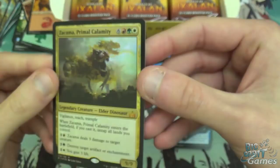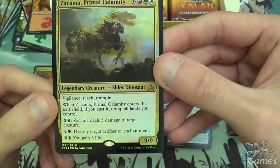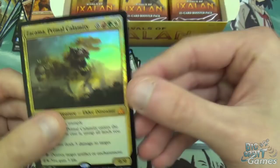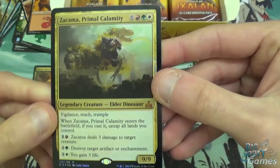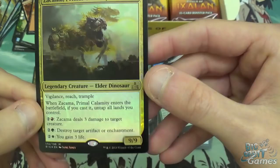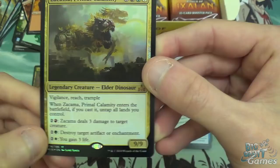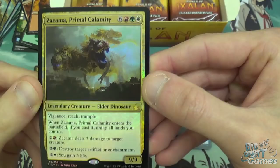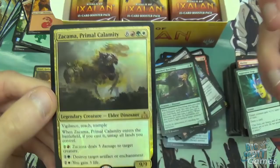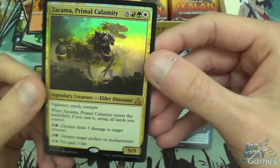Zacama, Primal Calamity — a nine mana Legendary Elder Dinosaur with Vigilance, Reach, and Trample. It definitely needs more keywords. When it enters the battlefield, if you cast it, untap all lands you control — that 'if you cast it' part is quite important, so no funny business in Commander with Deadeye Navigator. It's a 9/9 with three activated abilities: pay red and two to deal three damage to a creature, green and two to destroy an artifact or enchantment, and white and two to gain three life. You can pay nine mana, get the 9/9, untap all your lands, and activate all three abilities in the same turn. It'll go in a Commander deck somewhere — I don't think it sees standard play because no one gets to nine mana in standard.